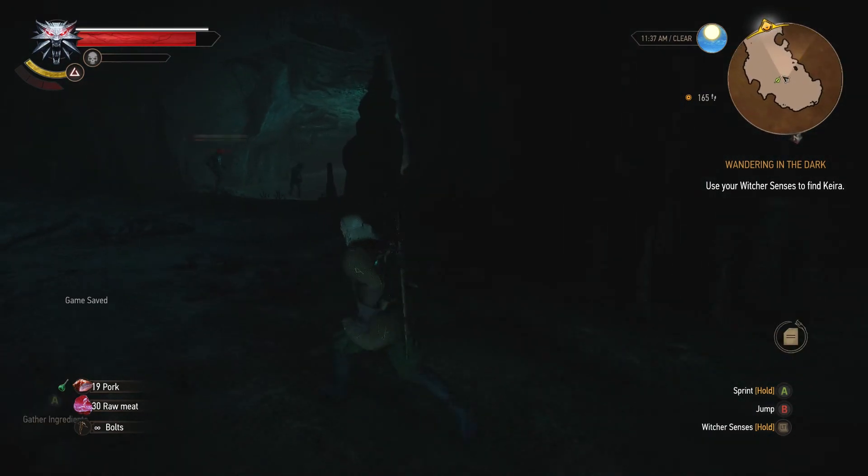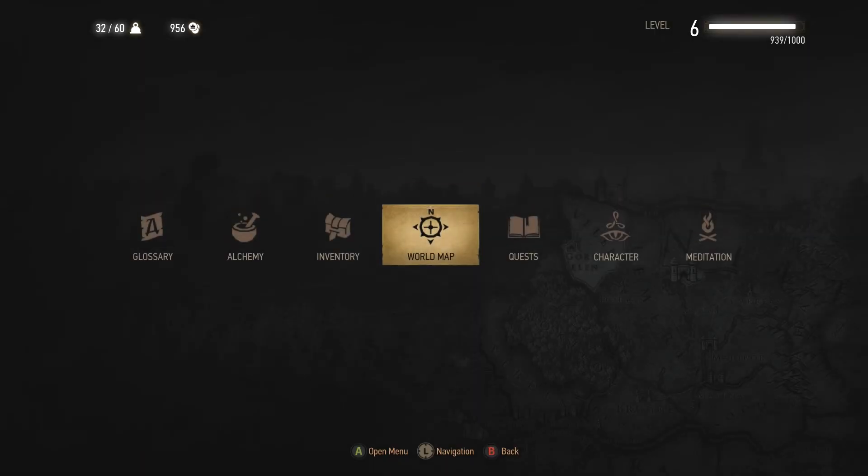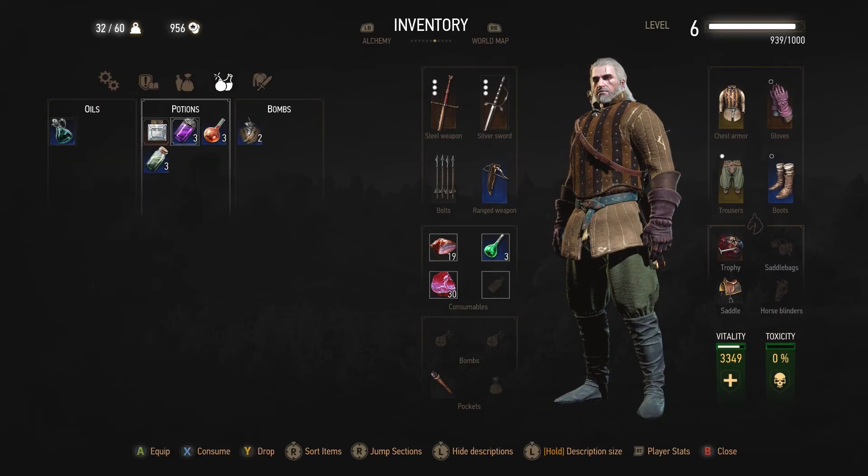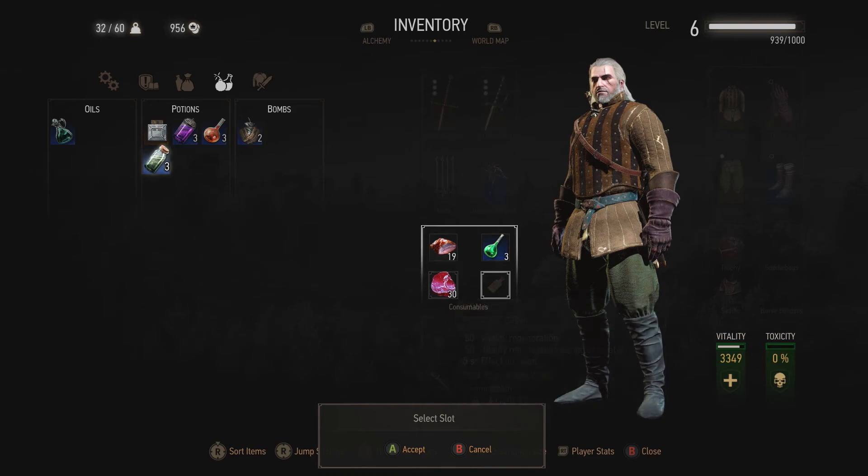Now we need to use your Witcher senses to find Keira. Let's go ahead and equip the Cat potion so we can see a little bit better in the dark — get those cat eyes going.